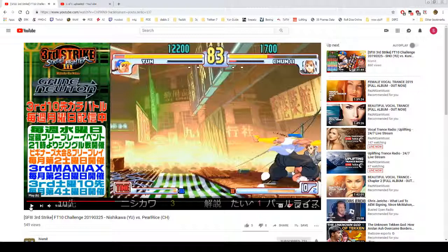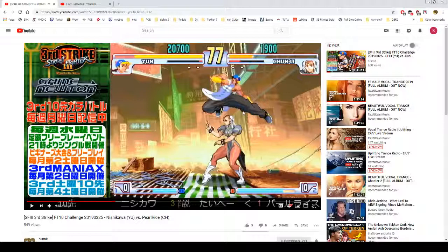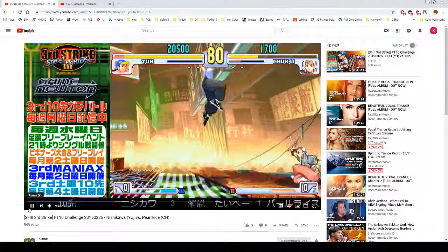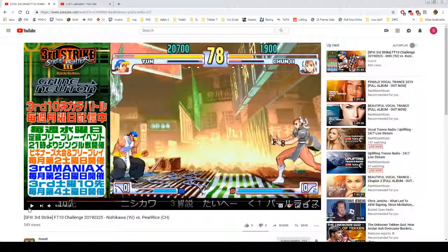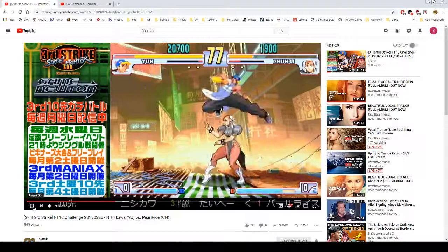He gets out of the situation by doing forward heavy kick when he thinks he's going to Zenpo. Now he's just keeping him in the corner and going back to neutral — he baits Chun-Li into moving forward by jumping back. Neutral jump, jump back, regular jump — then Chun-Li is going to whiff a button and immediately dash forward because Yun has already built space and she needs to chase him down while she's close to getting meter. Yun has like 50% meter, so his goal, because she's moving in, is to make her pay for her movement.